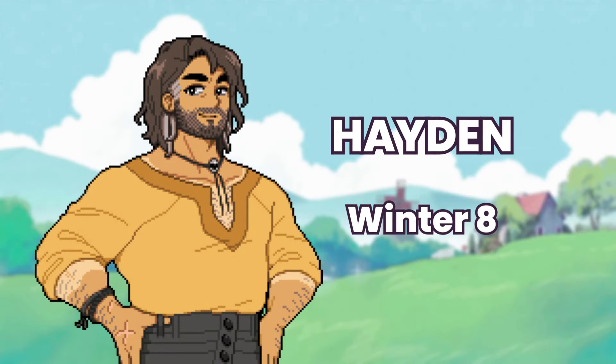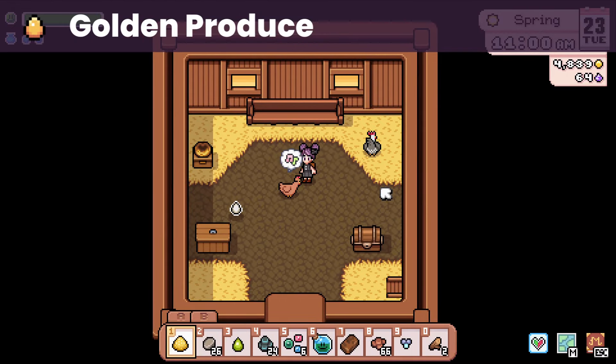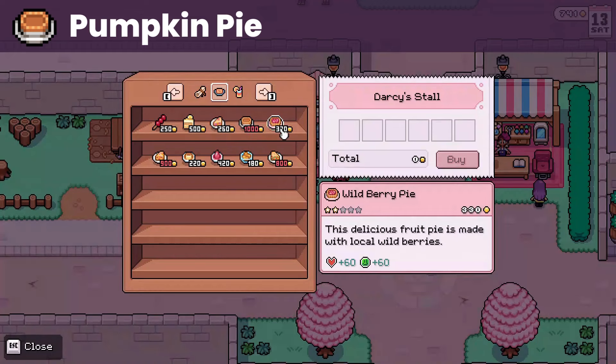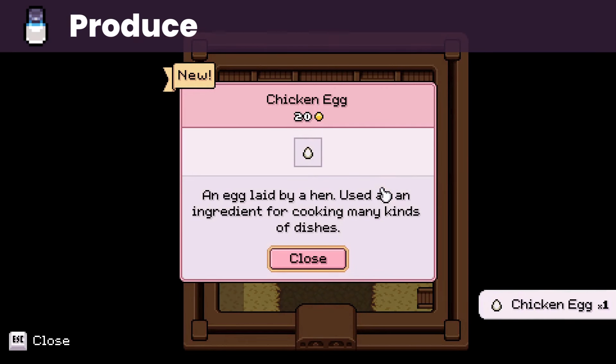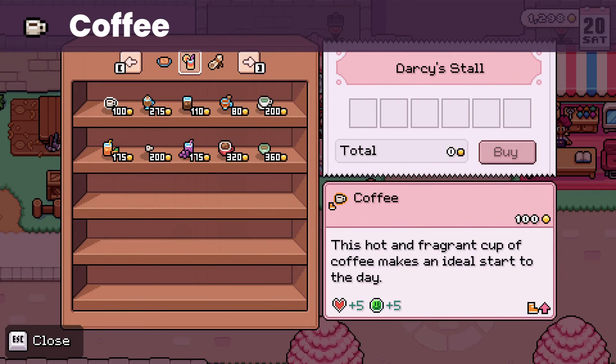Then we have Hayden, whose birthday is on winter 8. He loves any golden produce that you can get from ranching. He also loves pumpkin pie, which you can get from the Saturday market, though it is pretty expensive. He likes any kind of produce like eggs and milk, and their counterparts like cheese, butter, and mayo. He also likes coffee from the Saturday market.